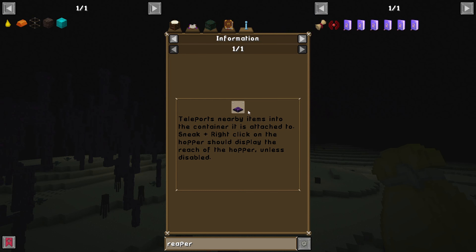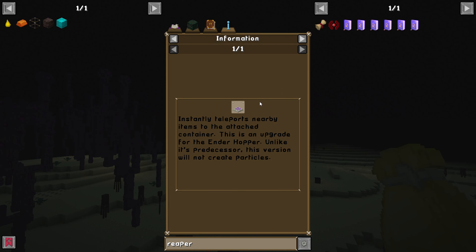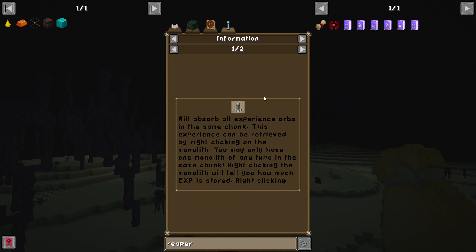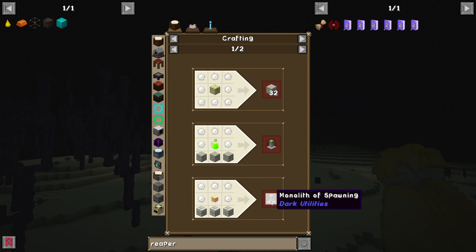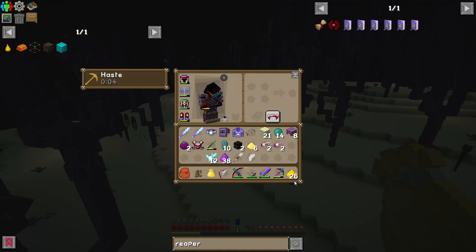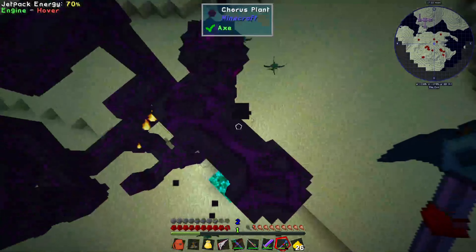The pearled ender hopper teleports nearby items to the container it is attached to - sneak right-click on the hopper should display the reach, so it's basically a vacuum hopper. But the pearled version instantly teleports nearby items - wow, that's even better. And it's particle-free! The monolith of experience will absorb all experience orbs in the same chunk and you can retrieve it by right-clicking. The monolith of spawning increases the amount of natural mob spawns in the chunk it's placed in. Shulker pearls are really good!